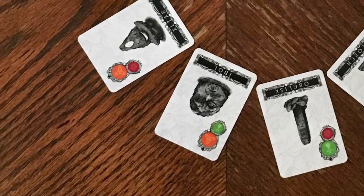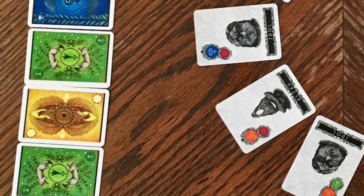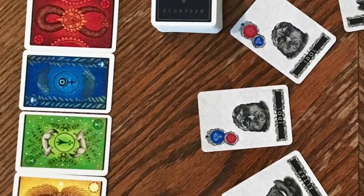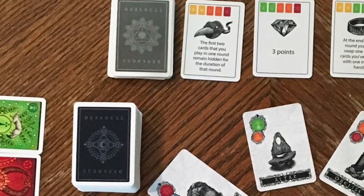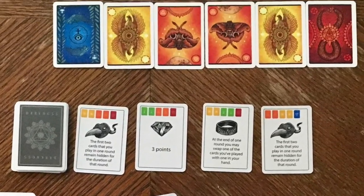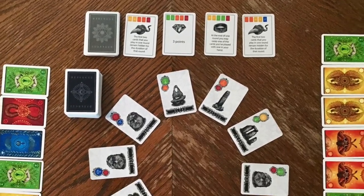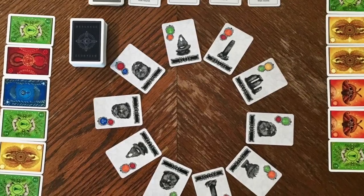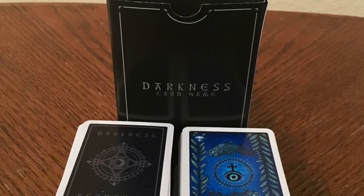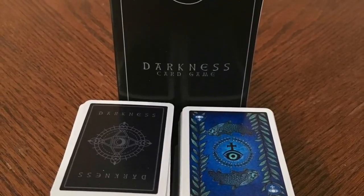The card size is very small, which I'm not a fan of. I would rather have normal size cards, although my wife really liked that the smaller cards fit in her hand a lot easier so she could hold all the cards. The size does make it easier to carry around — it can fit nicely in a backpack, in a glove box, or sit nicely on your game shelf. Overall, it's a nice little strategic filler game. This is Darkness Card Game from Hayward Games — Kickstarter starts on March 6th, so get ready to back it.